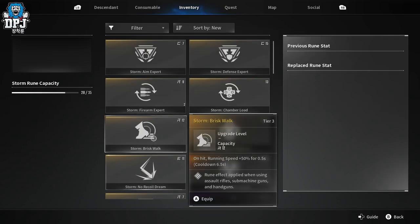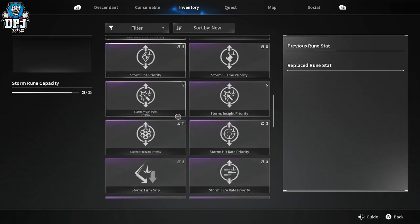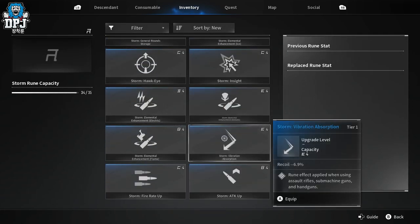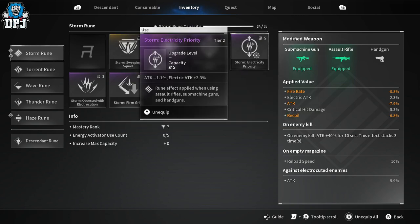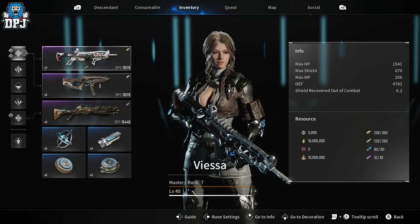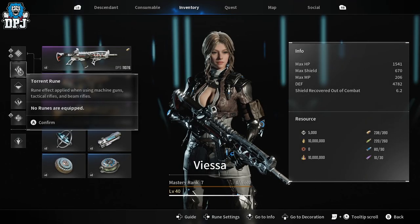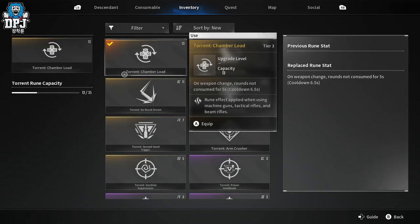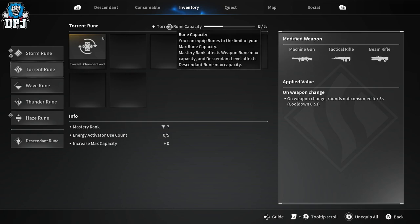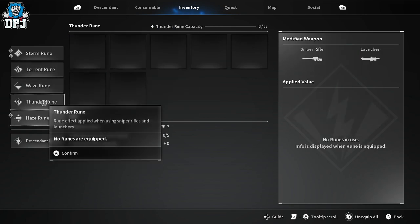I'm going to apply a couple more runes to fill up the slots, using a few lower-capacity ones. As you can see now I've got one slot spare. So we've got basically six buffs here which affect the two weapons I'm using - the assault rifle and submachine gun. All those runes applied to the Storm rune slot affect those said weapons. There's no point applying runes if you're not actually using a weapon it affects - simple as that.